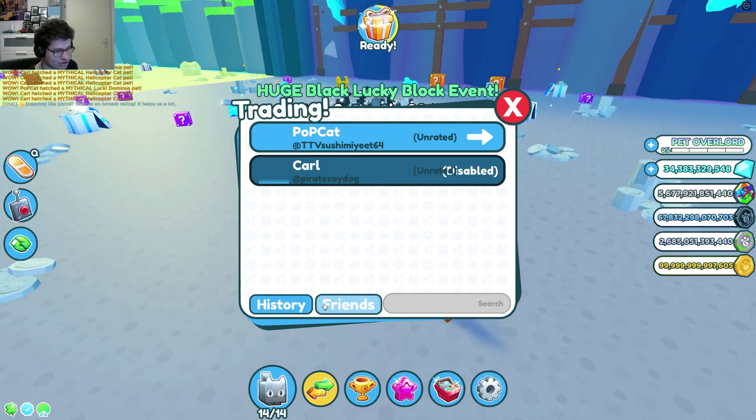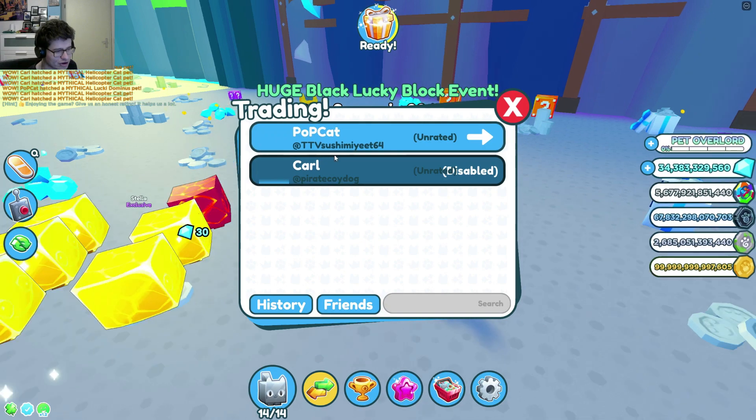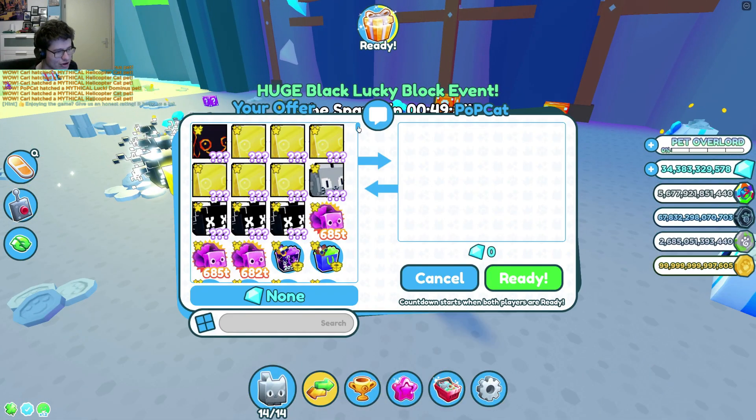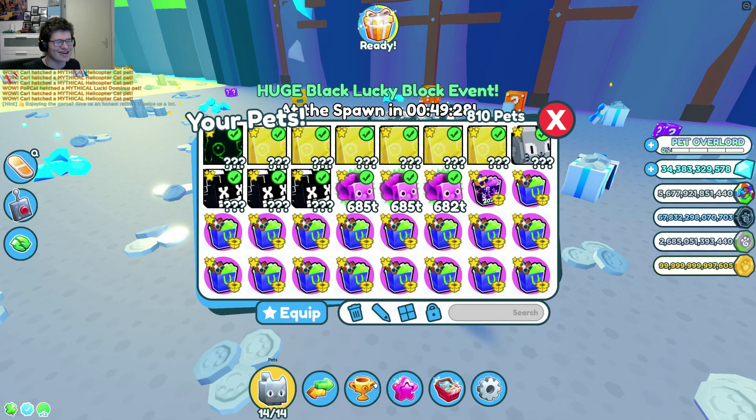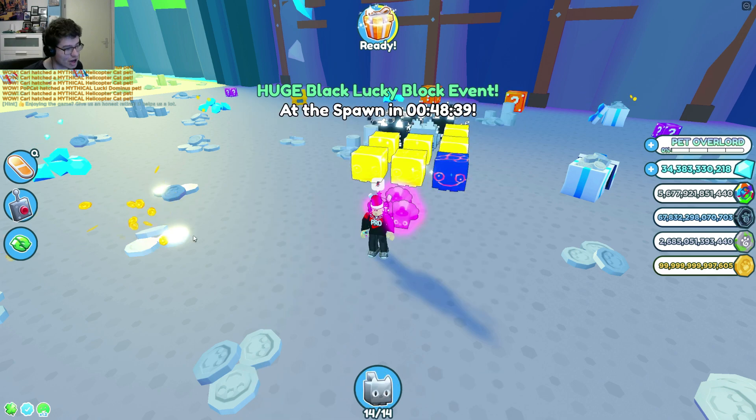There are some trading improvements. If I go to history, you can see recent trades. After trading you can rate a trade, and where you see 'unrated' you'll see the average number that people have given that person. It makes it easier to detect if someone is not trustworthy or if they generally do good trades. A scammer, for example, won't have a high rating, so it's a little easier to detect scammers.